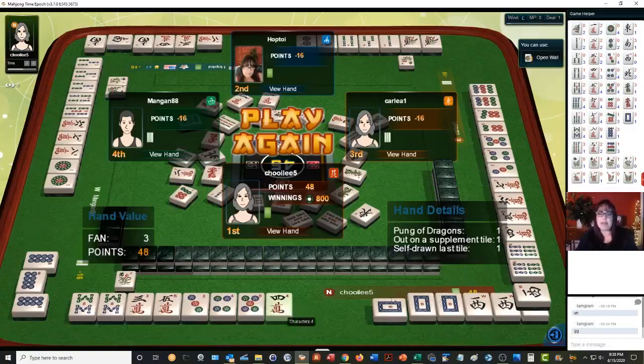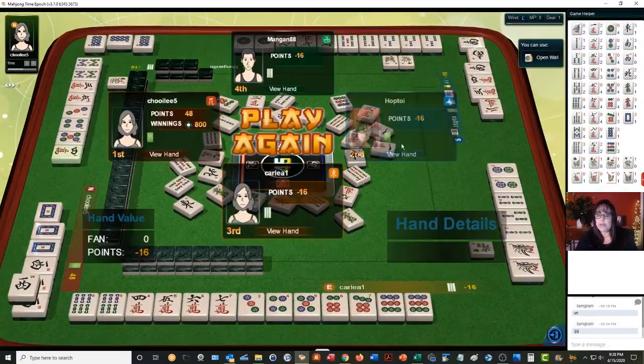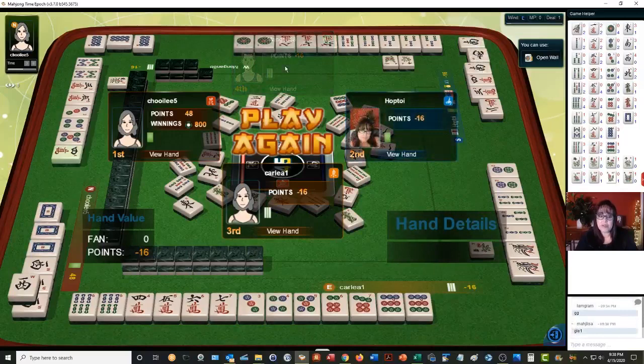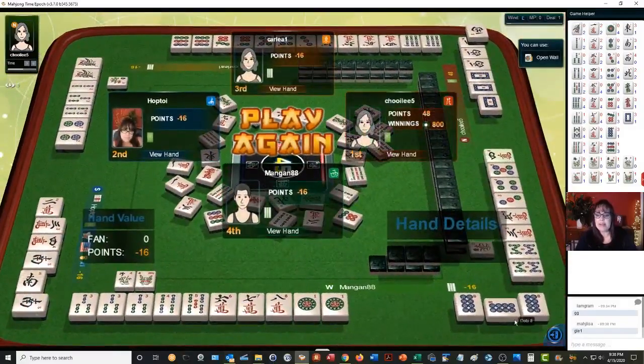The other tiles in their hand had no value. Here we have what looks like potential all-chow or chicken hand — they have no flowers, so they would have gotten a faan for no flowers, but they had work to do. They have a three-four-five chow, four-five-six or five-six-seven, and then two pairs. Here we have a chicken hand — they have a pong of threes, pong of eights, pair of ones and a chow. They were actually ready on a double wait — one dot or three bam would have given them a chicken hand. They're in West seat with two flowers, but neither is theirs, so this would have been a true chicken hand.